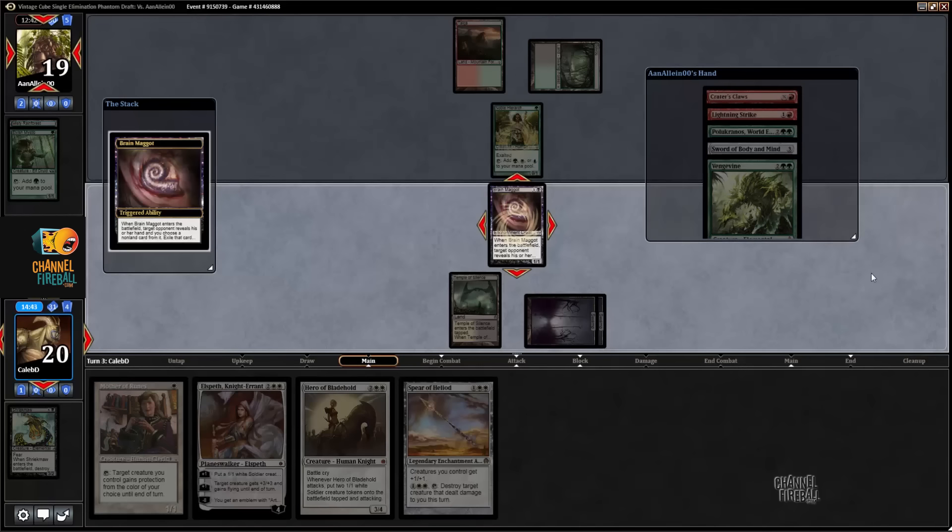Wow, look at that hand — oh my god. Multiple ways of dealing with the Brain Maggot, so he's probably going to kill it just untap and kill it. Sword of Body and Mind is so good — easily the best sword. With a couple hits of it you can actually just deck people, and then it gives you a board presence too. The protections aren't as good as some of the others, but the actual effect in Limited makes it probably the best one.